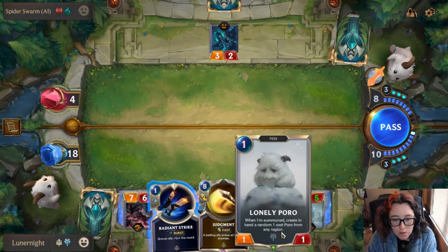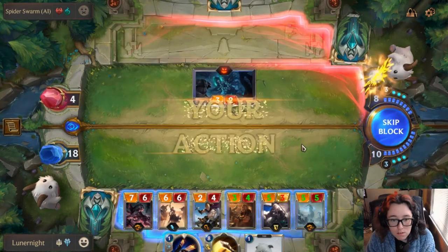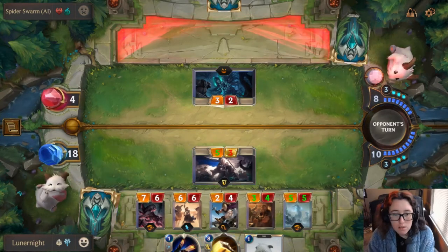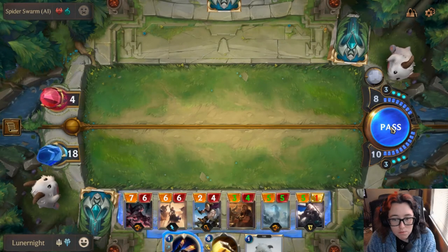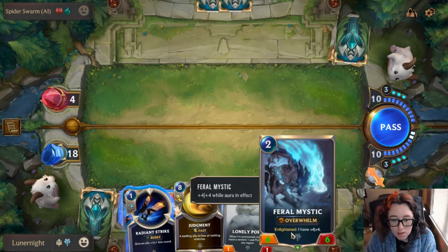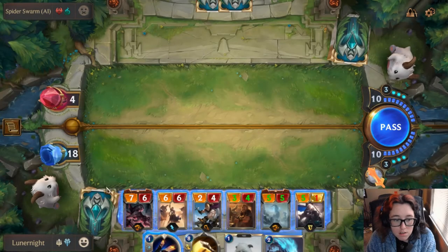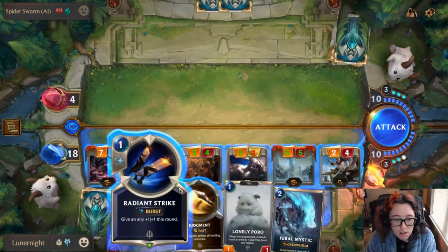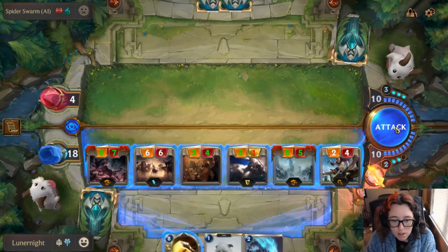Lonely Pogo is pretty cool — when I'm summoning, create in hand a 1 cost Pogo from a new region. However, I have 6 units, which is all I can have. So I'm going to go ahead and pass. But you don't have Challenger, so I'm going to block with this guy because you want to kill him. Steel protects me! You got anything else you want to do? No? The AIs are pretty dumb in this game — not horribly dumb, but pretty dumb. Enlightened is if you have 10 max mana, then they get this ability, and it also has Overwhelm, which is pretty cool. So I'm going to go ahead and attack — nothing stands in our way — and kick your ass.